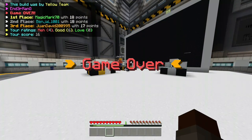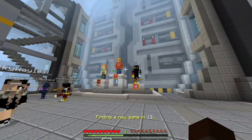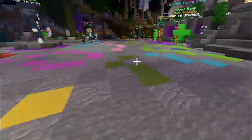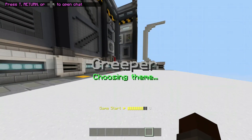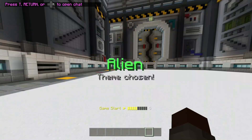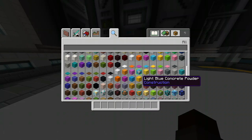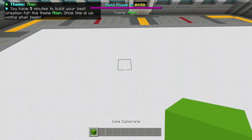I didn't even make third place — what?! Why?! This is so unfair! Okay, one more go — we're gonna try again. Okay, the prompt is alien — whoa! I'm gonna make an alien spaceship, which should be easy I think.